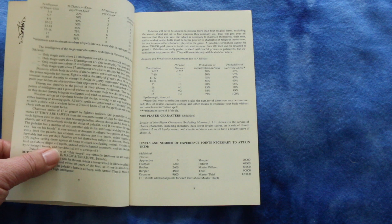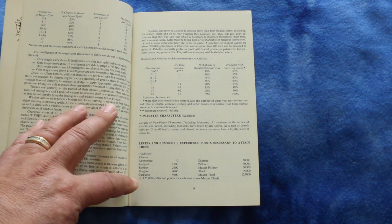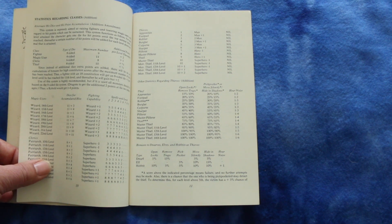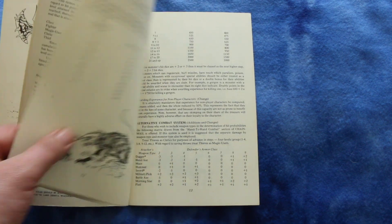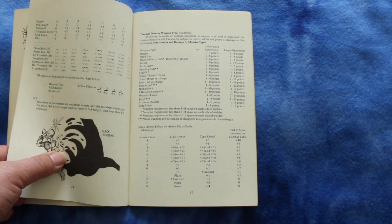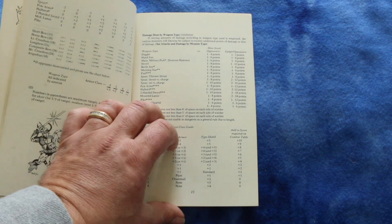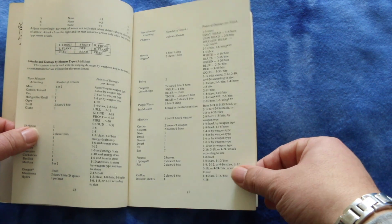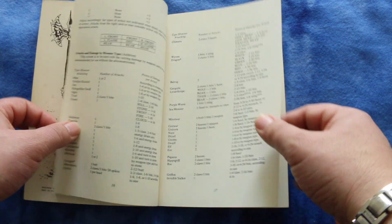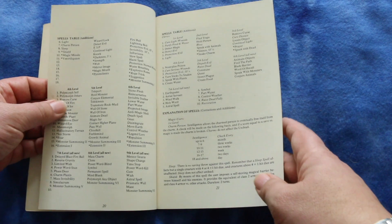And going over determination of abilities. NPCs here are levels and number of experience points needed to obtain them. And different stats regarding classes such as wizards and clerics and so forth. It's got an alternative combat system. And here's the damage done by different weapon types. Magic armor effects on armor class. Attacks and damage by monster type — that's important.